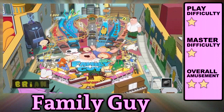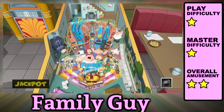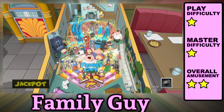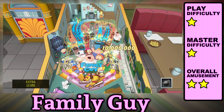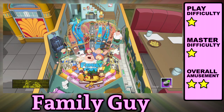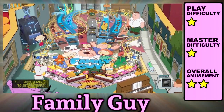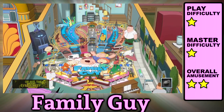Family Guy is a beginner's table with a clear objective: light the ramps and start each character's game mode. Once you've played each mission, you can start the four-ball wizard mode, Family Matters. Kickbacks and extra balls can be activated by performing combos, and there are several multiball modes that occur frequently. You can also activate dual character modes, and the balls look like rolled-up versions of Peter, Brian, Chris, Stewie, Lois, and Meg. The problem with Family Guy is the lack of quality source material — most of the stuff they say isn't funny and becomes grating and repetitive quickly, which is exacerbated by its long play sessions and similar missions.